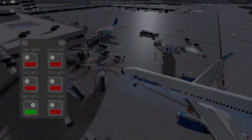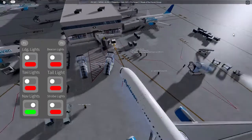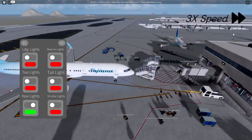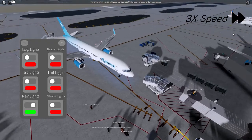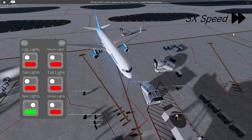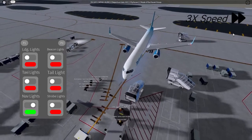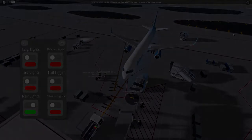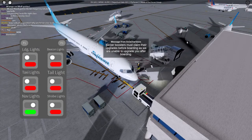Right after, we immediately worked together to put the plane back into the gate so we could begin boarding passengers. At this point, me and the captain will begin checklists as all the passengers have boarded.